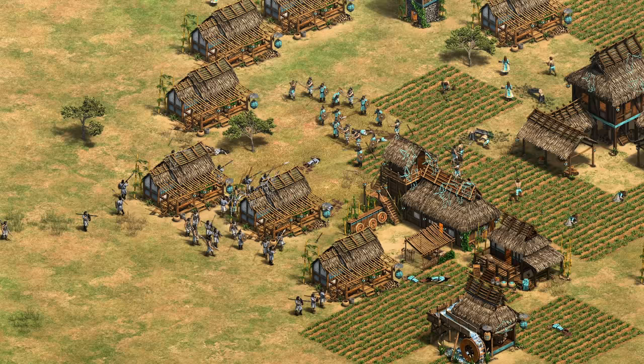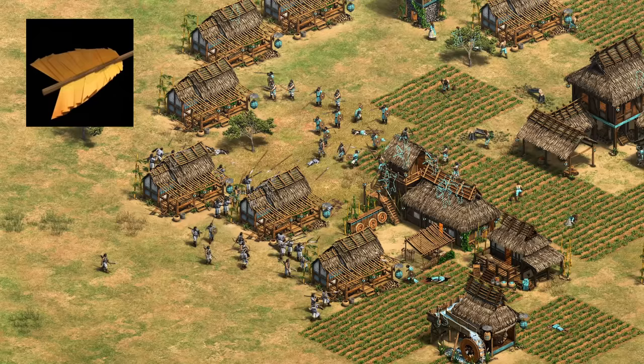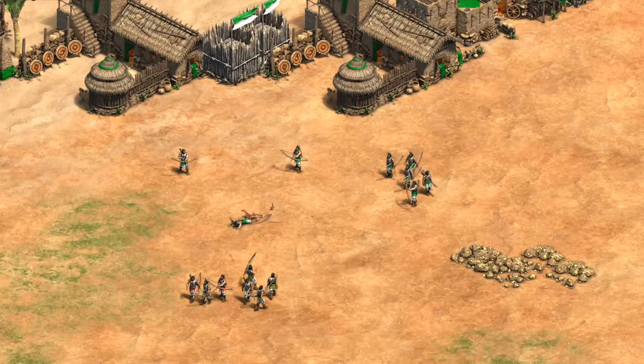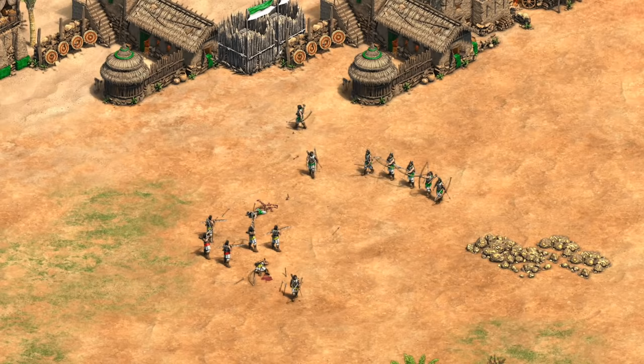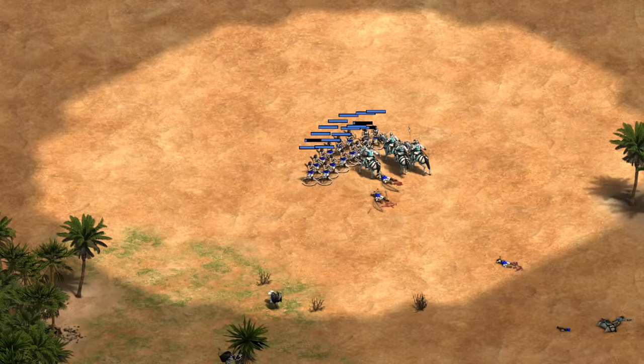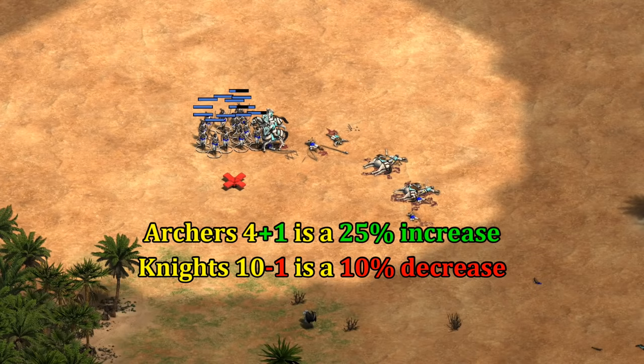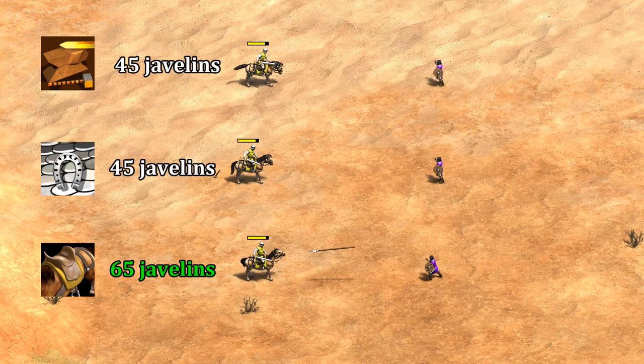A quick side note on archer upgrades: for archers you always want to go with the attack upgrade first. Not only is fletching increasing their attack, but it's also increasing their range. It's very hard to fight other archers if they outrange you, and the goal against melee units is to take them out before they can close the gap. Archer attack is also lower than melee units, so mathematically speaking increasing it by one is proportionally better than reducing your enemy's attack by one. Archer armor is always going to be secondary.